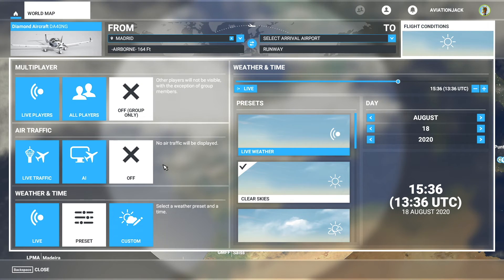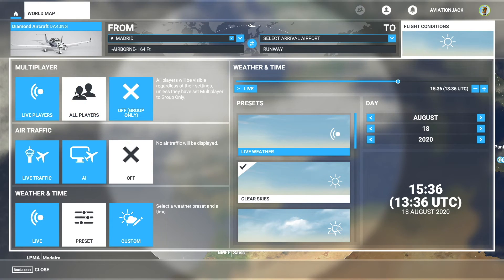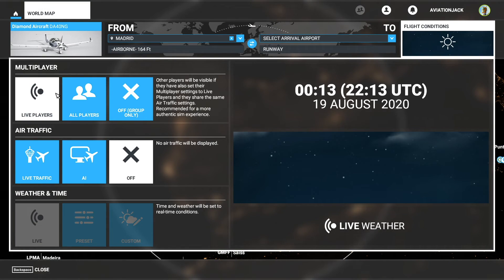Then you're going to click 'Flight Conditions' in the top right. Once you're in Flight Conditions, this is where you set your multiplayer. So 'multiplayer' is right at the top. If you want 'All Players', all players will be visible regardless of their setting, unless they have set multiplayer to 'Only Group'. For 'Live Players', other players will also be visible if they have also set multiplayer to live players and share the same air traffic settings - recommended for an authentic sim experience.